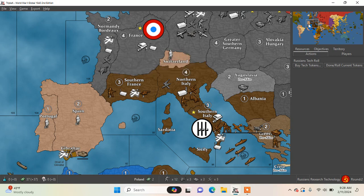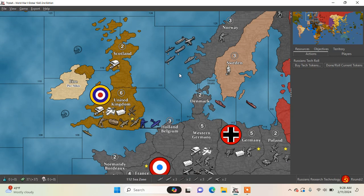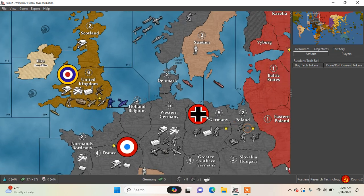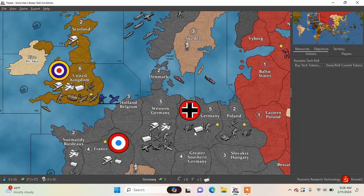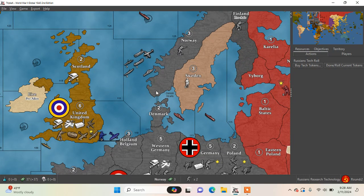He did buy stuff — he bought ships. He also bought ground forces, not fast movers. Turn two is a bit traditional where it's the 11 or 10 tank buy, so this indicates something unusual going on — a new strategy for him. He bought an extra sub and two destroyers.